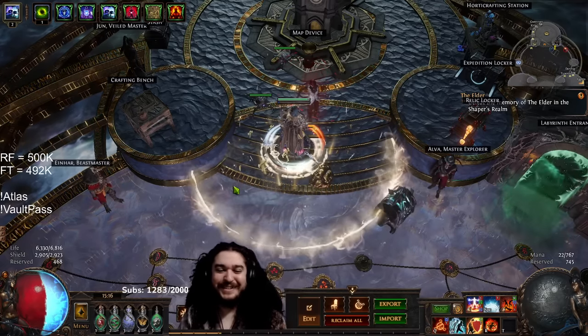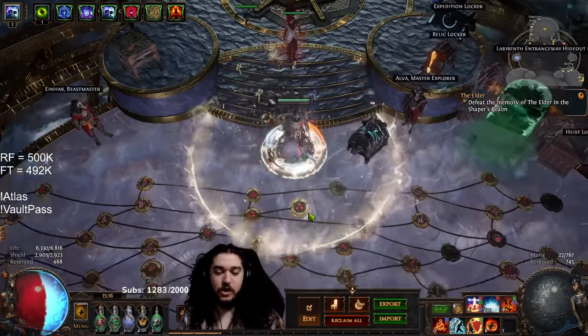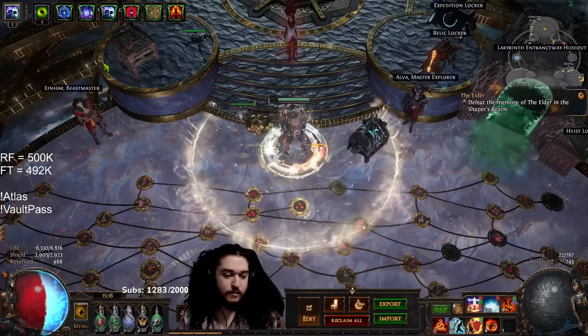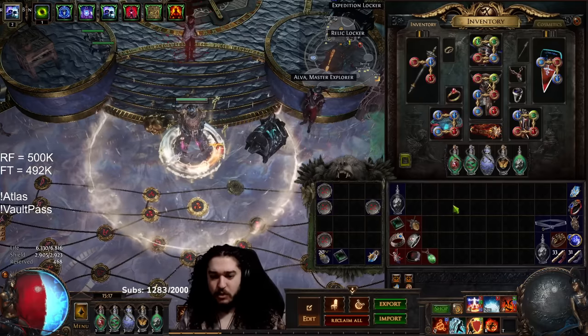Hello and welcome everybody. Hope you guys are enjoying the POE Affliction League. Today I wanted to talk about the Wildwood Ascendancies I'm currently using for the Righteous Fire character that we're playing. I'm playing the RF Inquisitor, more specifically with the Utullah's version, although this would pretty much work for all of them.